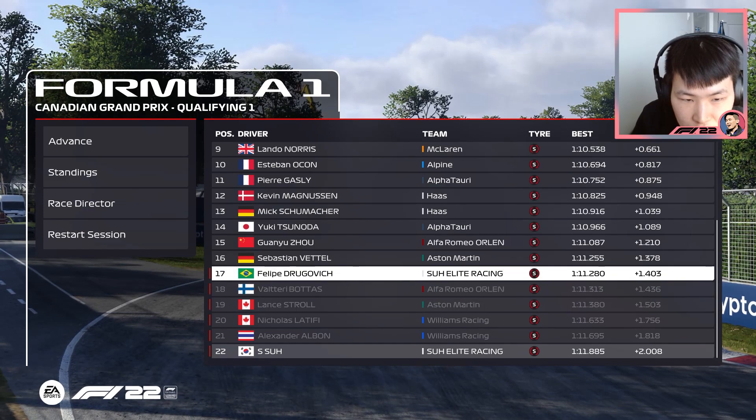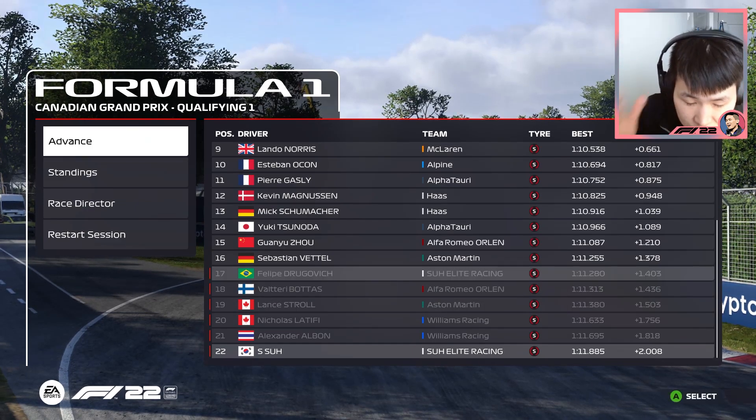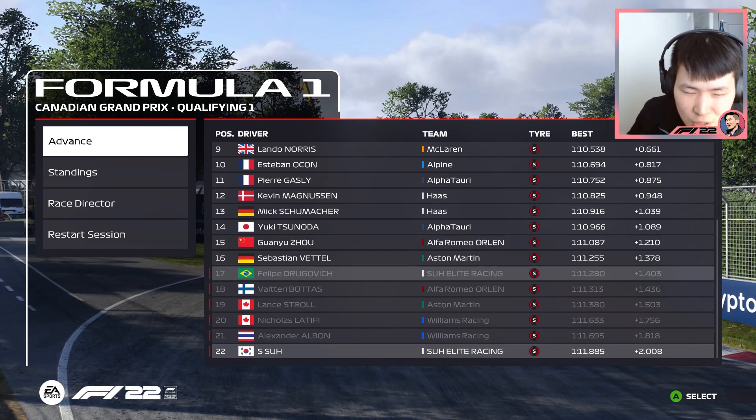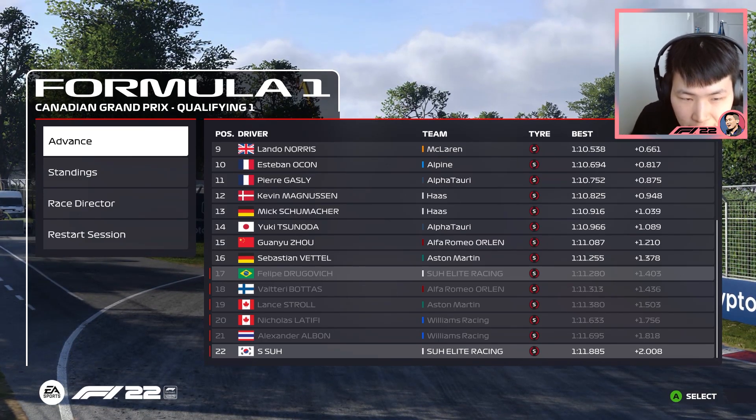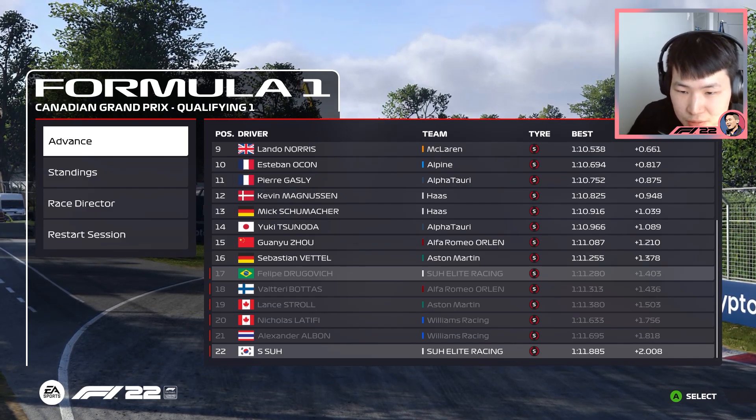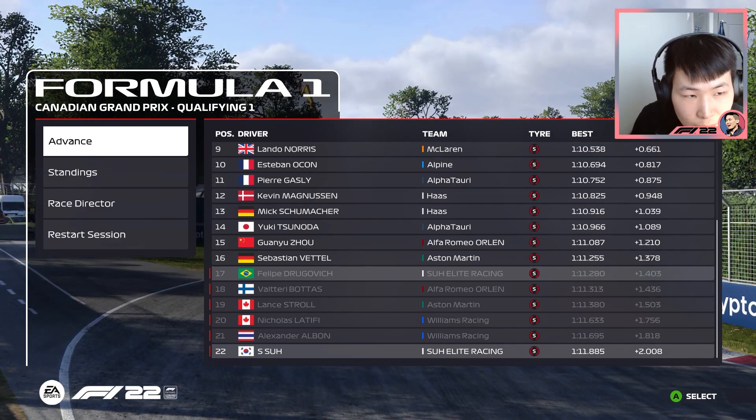Albon, Latifi, Stroll, Bottas, and Drogovic are all out in Q1. Let's put a new engine in the back of the car — that qualifying was weird. I'm going to put a fresh engine in, prepare ourselves for the rest of the season, stack the penalties, and see what we can do from the back of the grid.